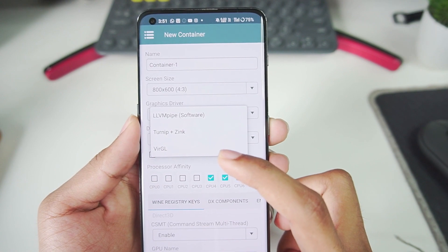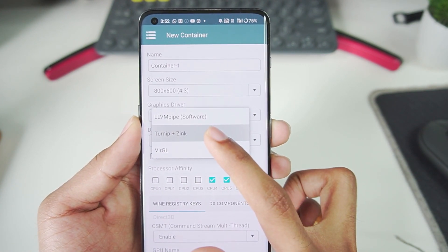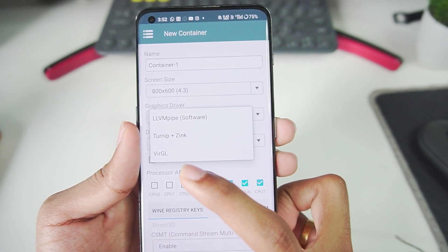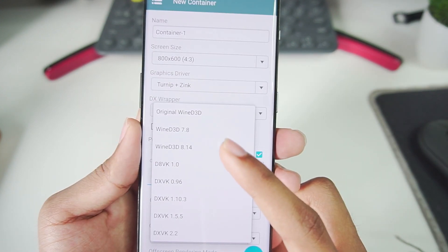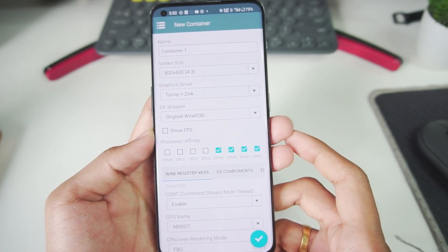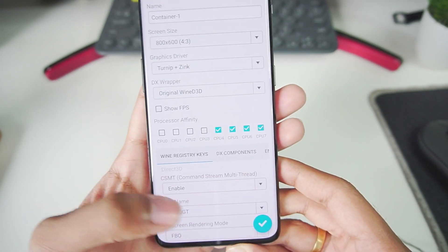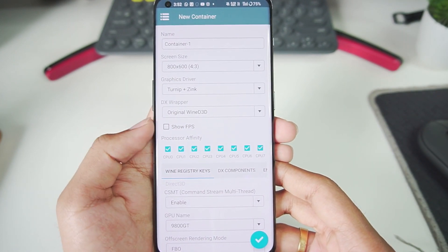In the graphics driver we get Virgil, Turnip Plus Zinc, as well as LLVM Pipe. I always recommend using Turnip Plus Zinc, or if you have a Mali GPU Android device, go with Virgil. For DX Wrapper there are a lot of options such as DXVK 2.2, Wine D3D 7.8, and Original Wine D3D. Today we'll go with Original Wine D3D. Let's enable all 8 cores and also tick mark the show FPS option.